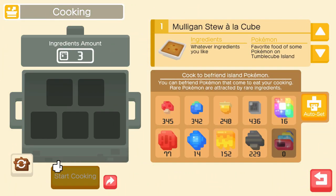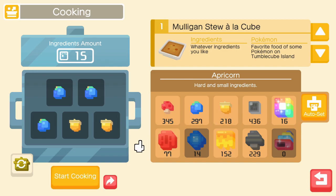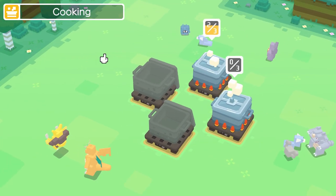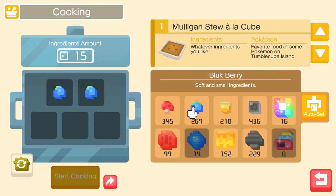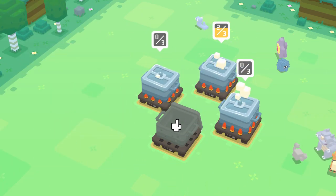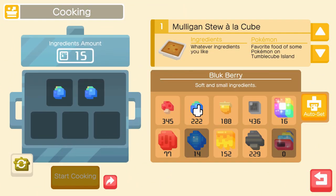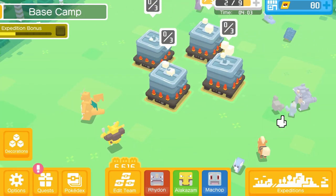So what should we cook? Maybe we should cook for some more Abras. I just pressed the wrong button - that was annoying. This process is daunting, it takes forever. Especially when I forget to change the pot correctly. There we go - now we can get back to the expeditions.